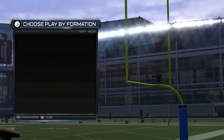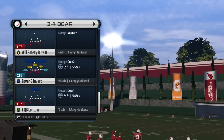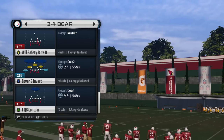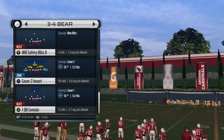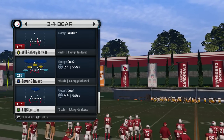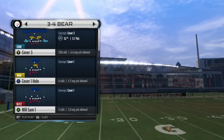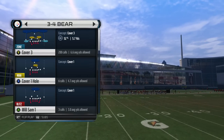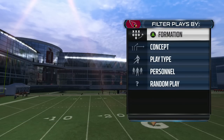I'm going to come out in the 3-4 Bear and run the Cover 2 Invert. What I like about the Cover 2 Invert is the flats play a lot more shallow than any other flat routes. If you look at the Cover 3, you've got one guy coming shallow with a really bad angle, or a guy going to the flats but playing a little bit back. I'll show you what I'm talking about.